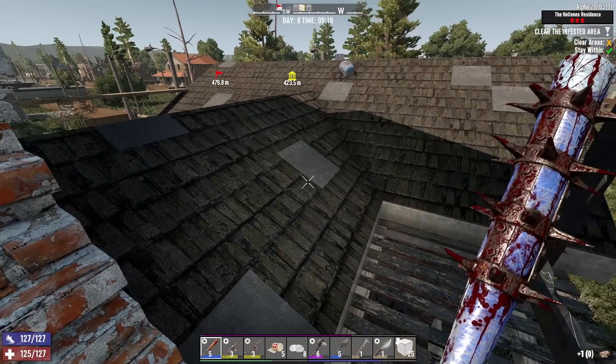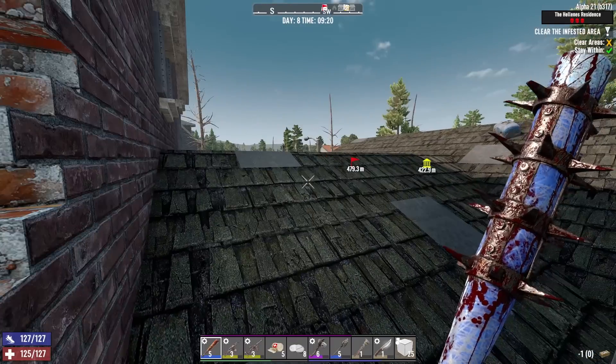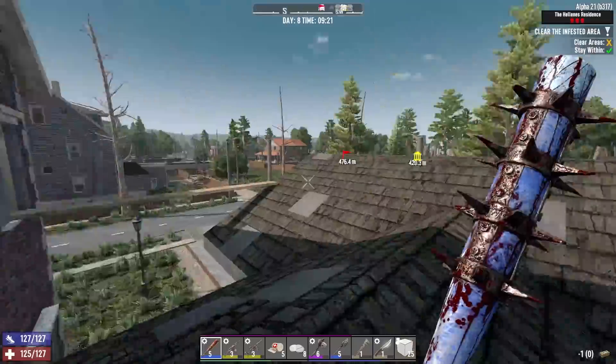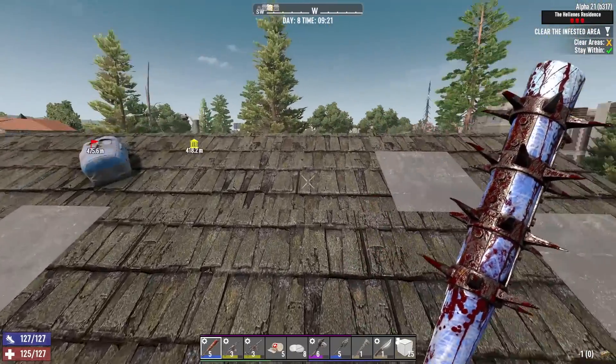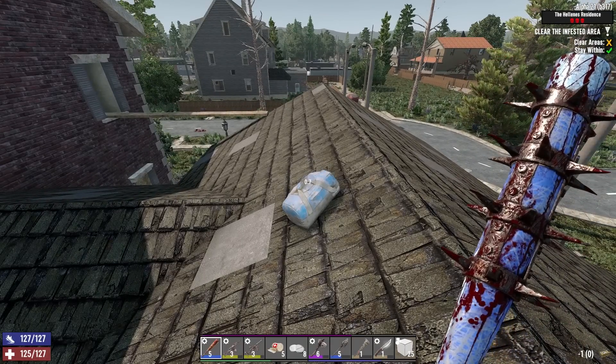Hey Fun Pimps, how about this - maybe even if someone could mod it - can we get some kind of armor and weapon displays for our bases? So like when I get a weapon like that little blue club that did so well for me, maybe I could put it on display instead of just scrapping it. That'd be cool.